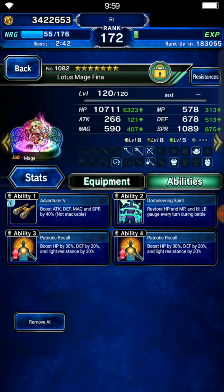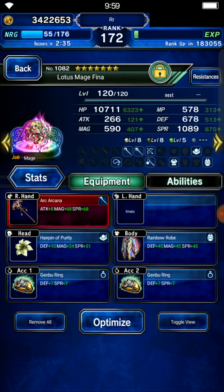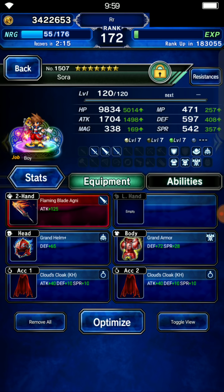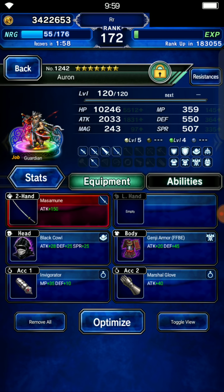I'm bringing Fina with the Arcana so that I can fulfill the mission. We won't need to use it though, since our sealer has ice. Next is Seaside Nicole, as tanky as possible but must have one MP refresh skill. Then we have tanky Sora with 500 defense, and Oran with 500 spirit. That's basically what you want — 500 defense and spirit.